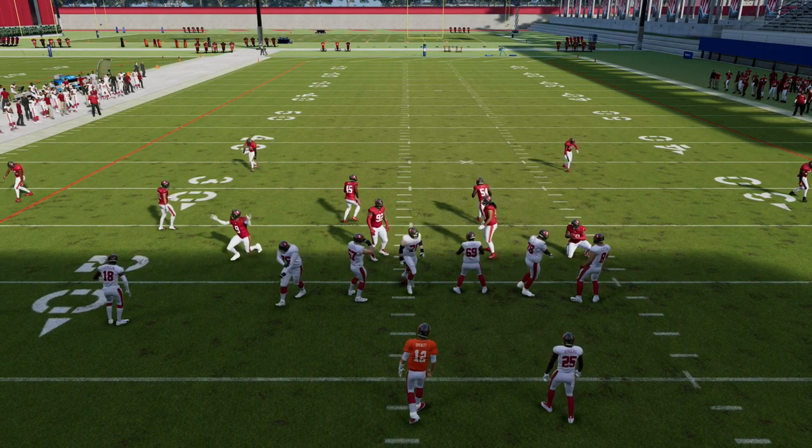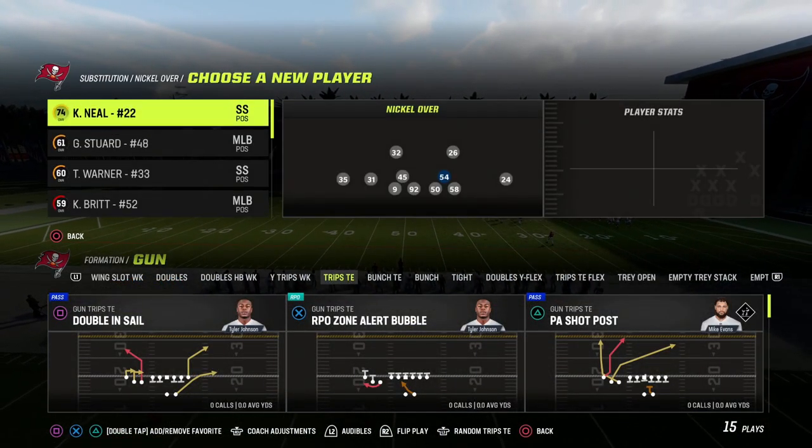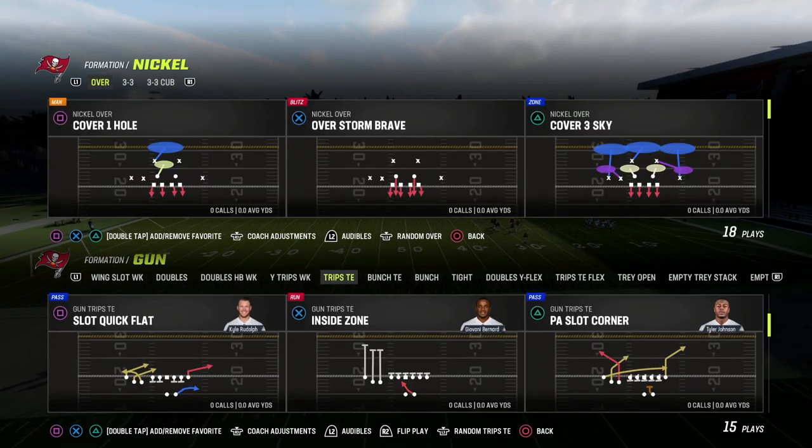It stops quick face, it stops inside zone, and I think it kind of handles counter from trips as well. It's one of the better ways I've found early on to stop the run from shotgun. We'll talk about under center in a different video.